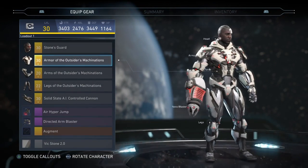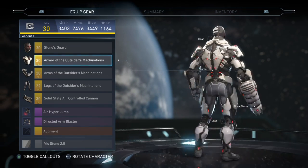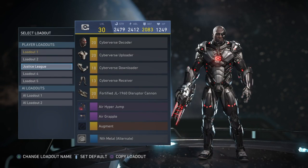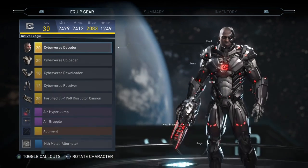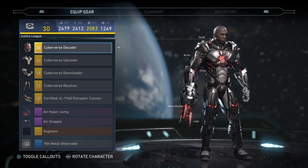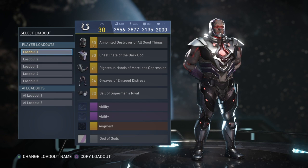For Cyborg, this one has three out of five pieces for his new set. There's a new blaster — the new blaster looks pretty cool. I'm not sure if the headpiece is new, but I put it on because I can't really tell. And then the Justice League set with the Nth Metal alternate shader looks freaking amazing. Kind of mad they didn't put an actual Justice League set and kind of just reused a set already in the game, but the blaster looks amazing.